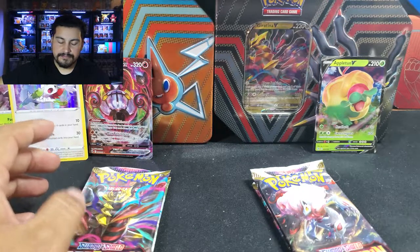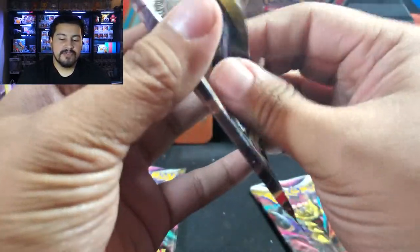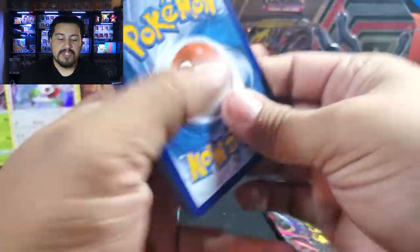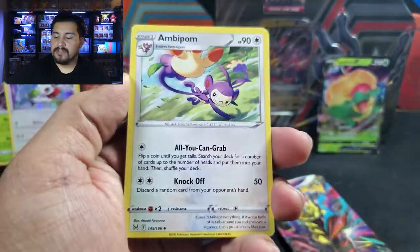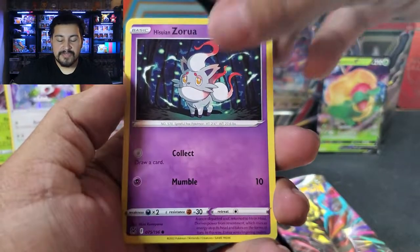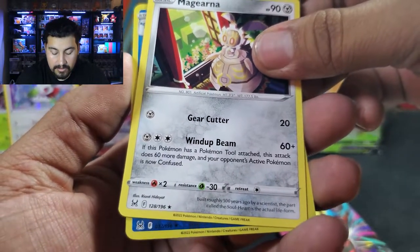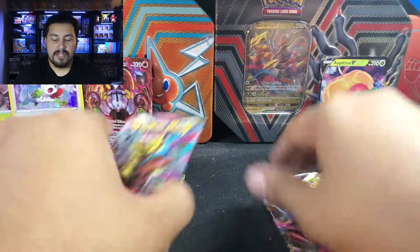Four Lost Origin packs — let's get something good. Out of two packs we have a white coat card, meaning one, two, three, four — we might potentially have a trainer gallery card. A white border versus black border code card doesn't hurt your odds since you still get a trainer gallery. We have Zarude, a Magearna — haven't pulled that one yet. Reverse is a Kingdra — no trainer gallery this time.